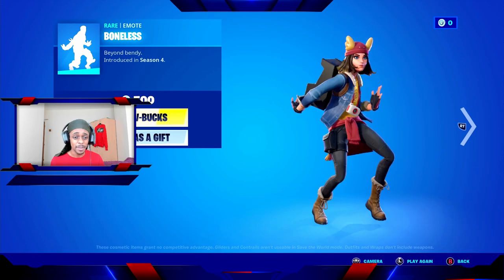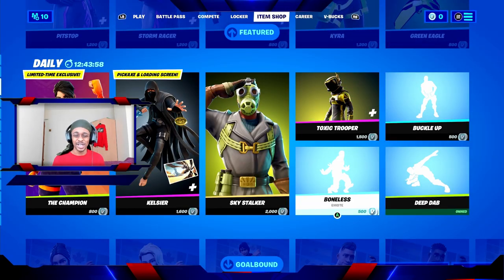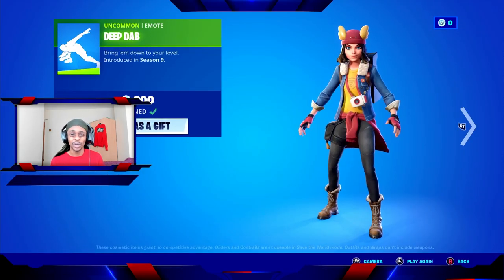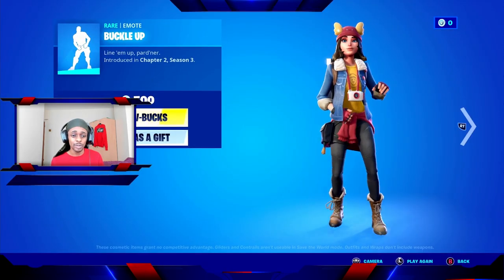We also have some emotes available in today's item shop. We have the Boneless emote, which is inspired by Conor McGregor — specifically the shoulder stretch he was seen doing in a training video before his fight with Floyd Mayweather. You also have the Deep Dab if you want to dab on your enemies after a great kill, and the Buckle Up emote.